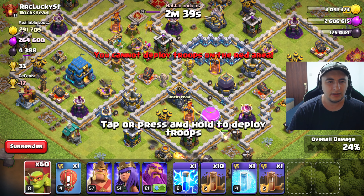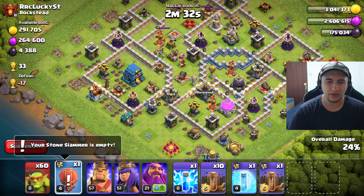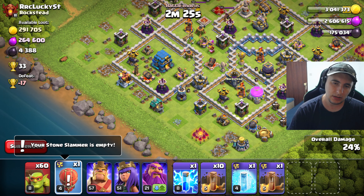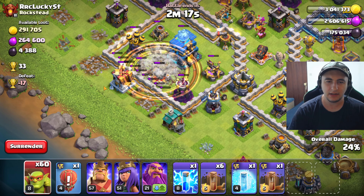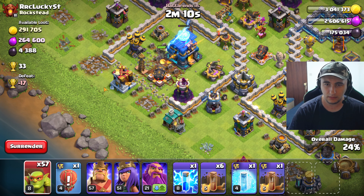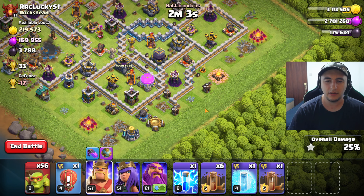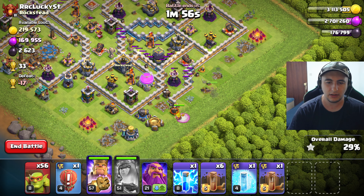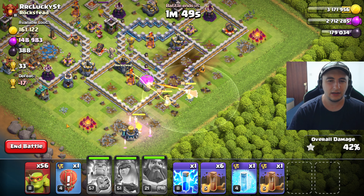Dark Elixir is kind of inside here. Stone Slammer — I kind of want to play it but I know there's air defense here. Gonna use Earthquake — yeah, it's the safest thing. No traps whatsoever. Okay, one should do it, and heroes — wood is ready. So heroes are gonna go here, especially the Queen Arrow. Wow, that fireball actually got us the loot grab that we wanted.